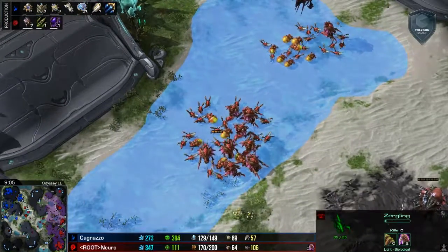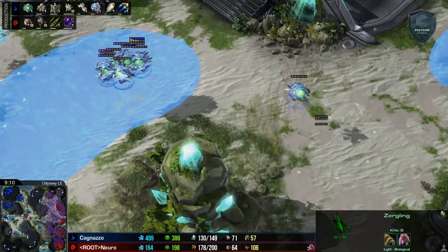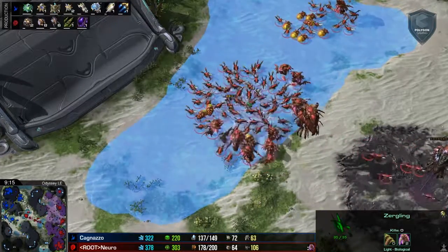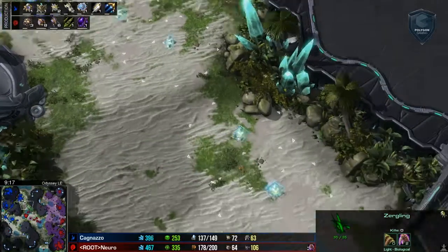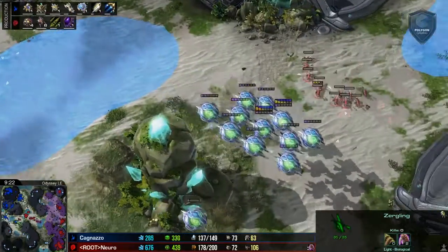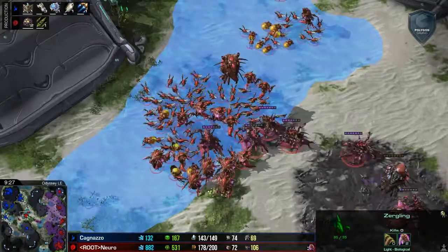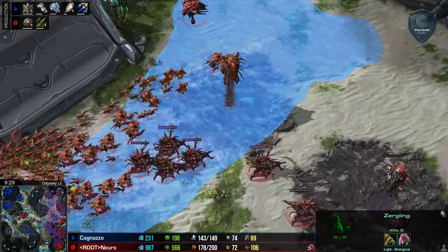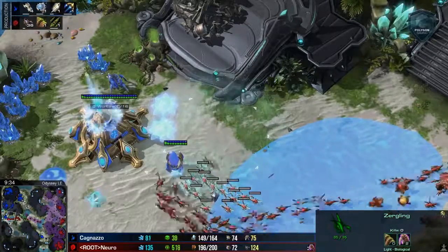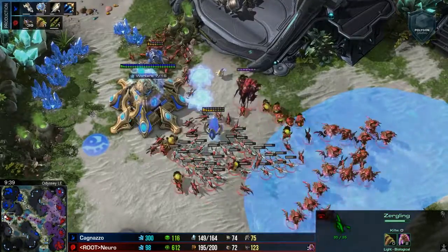Good splits here. Nuro just taking a forward outpost, holding this ground — that's the really cool part. There's no rush on this army; it's just a matter of holding this position. From here he can choose to attack along this avenue or defend along this avenue. He sets off the Stasis Wards — great job. He sees the army heading towards his main and elects to pull it back by launching right into the new fourth base location. Some Stasis Wards going to drop off but the lings are just setting those off — no problem at all.